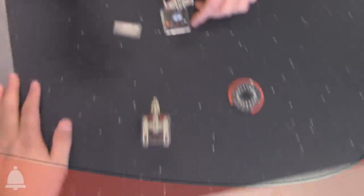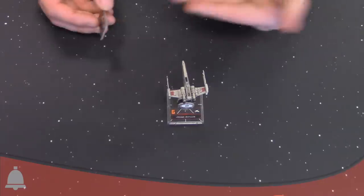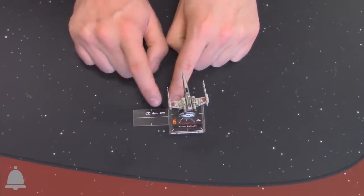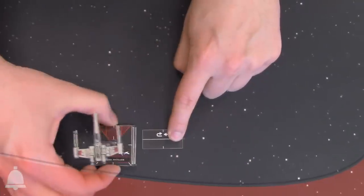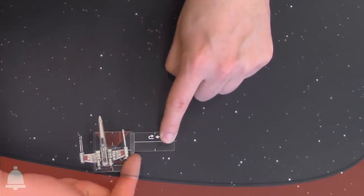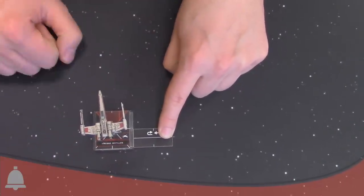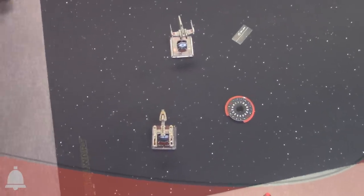Can you show us how a barrel roll works? The Y-Wing can barrel now — it's a red maneuver. To barrel roll, you choose left or right, then place the template along the side lining up the hash mark with the middle. You can then place the ship in one of three positions — back, middle, or front — giving you six total spots for a barrel roll, which streamlines it and eliminates the infinite position problem.